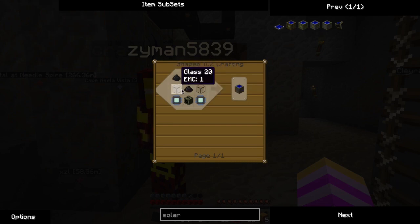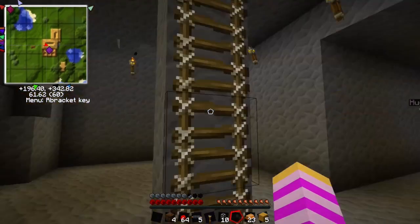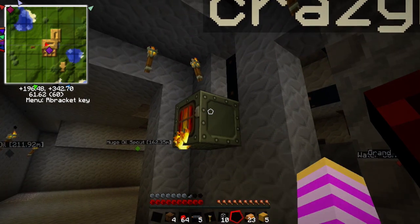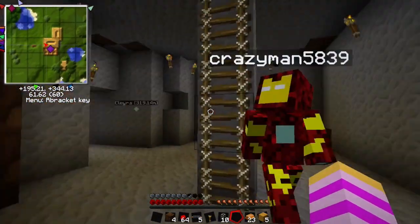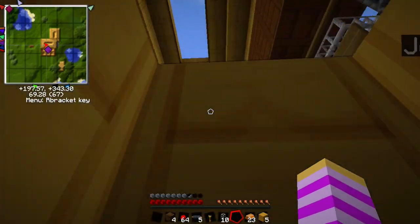So we need coal dust - you get that by macerating coal. Do we have enough power in here? Put some more. Just check the bat box to make sure it's full. Alright, cool.